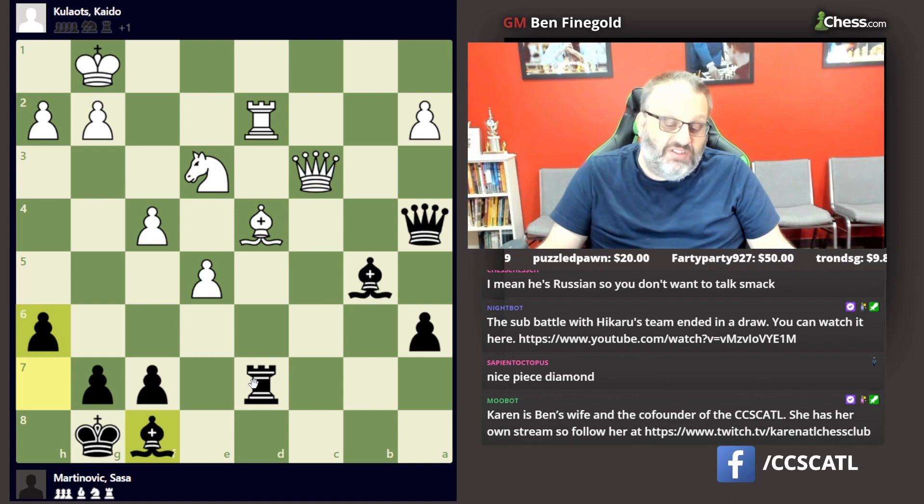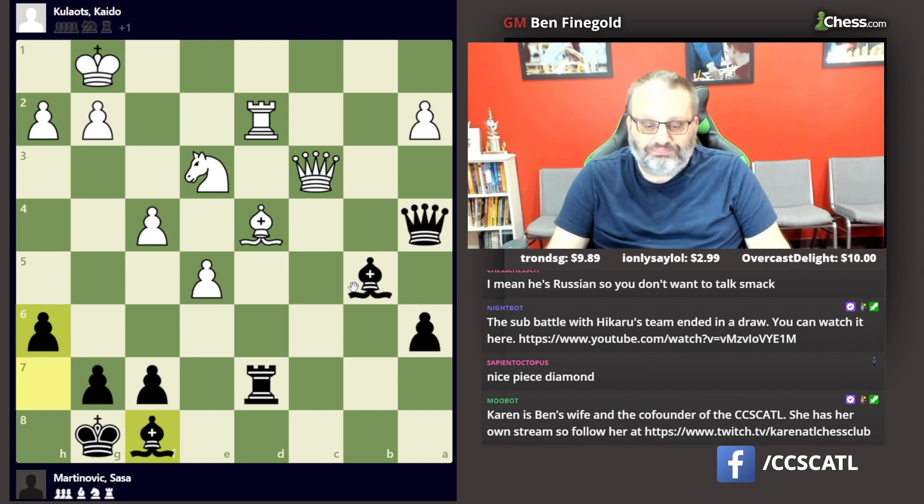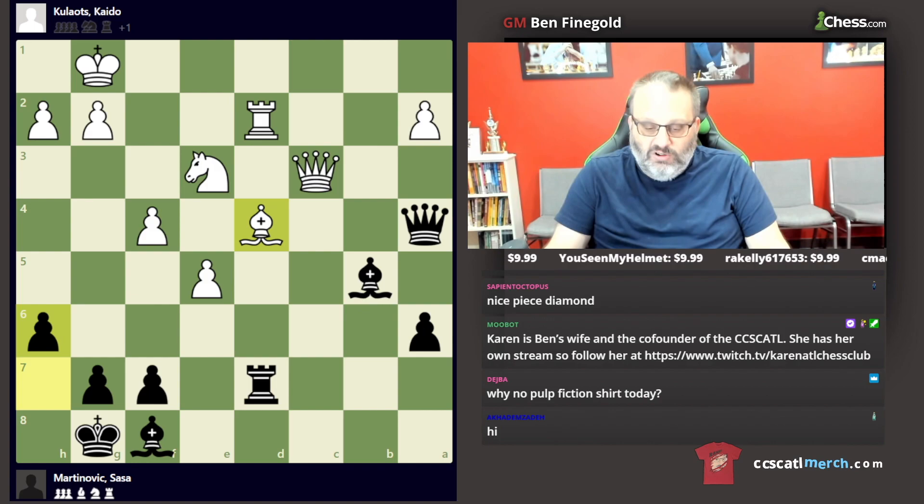Black played the very accurate h6. Now bishop b4 is a threat, because after queen c8 check I could play king h7, and then the rook is sort of silly. In this position, the engine prefers Black even though White is up a pawn, because Black has two bishops and White's king is not as safe as it could be. This bishop is strangely placed — it's sort of double-pinned.